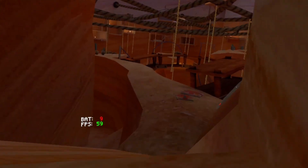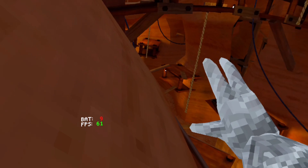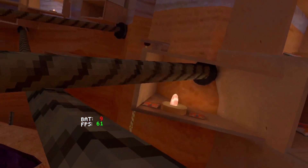Alright, so this next glitch takes place in Canyons. You want to go like this — hit the ground, and as soon as you hit the ground, grab the ropes. Go like that and you'll get a huge boost on the ropes. There's also another glitch that takes place in Canyons.